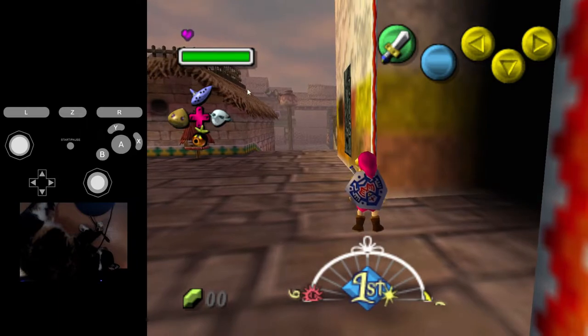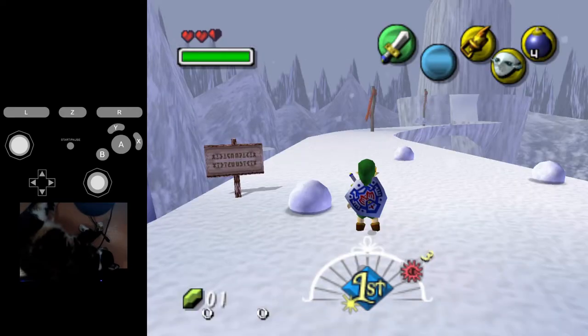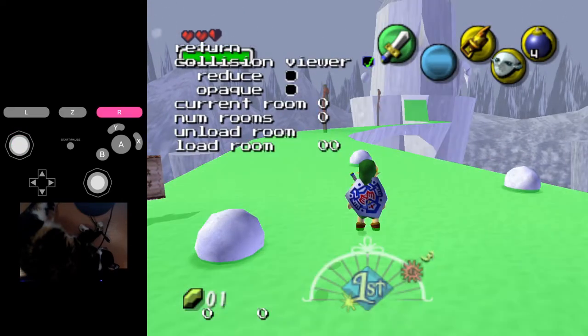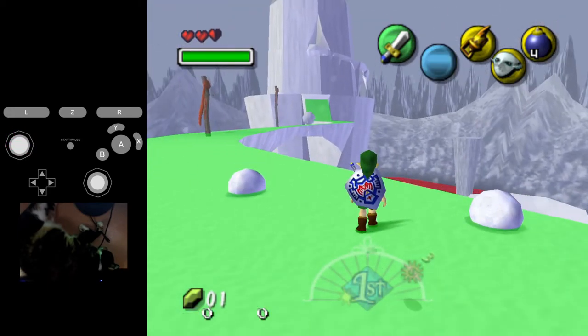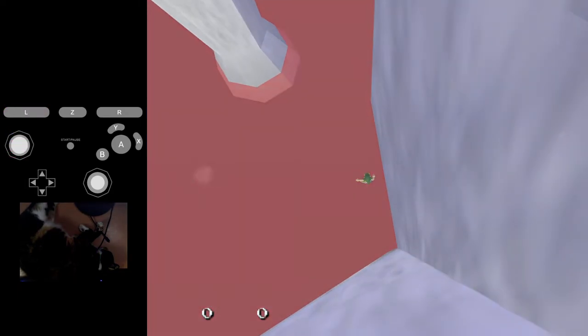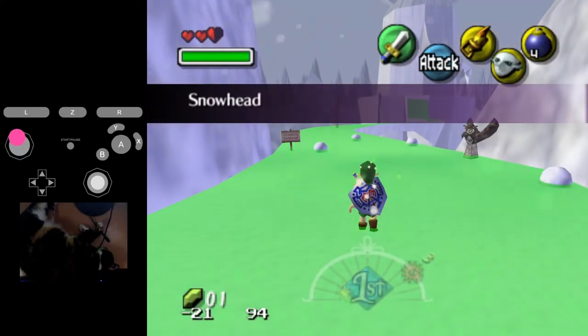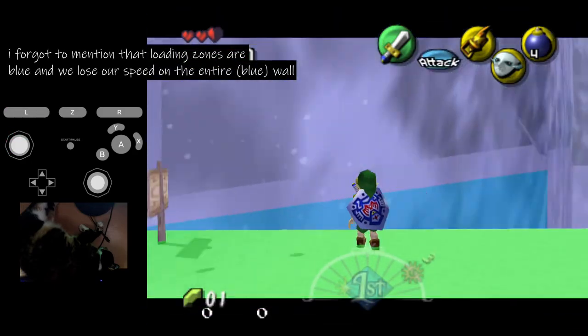Now let's change to the practice ROM. Let's turn on the collision viewer. I haven't messed that much with this practice ROM, but I want to show it with the collision viewer on. Red means that we void out, and in this corner here, the wall is blue.